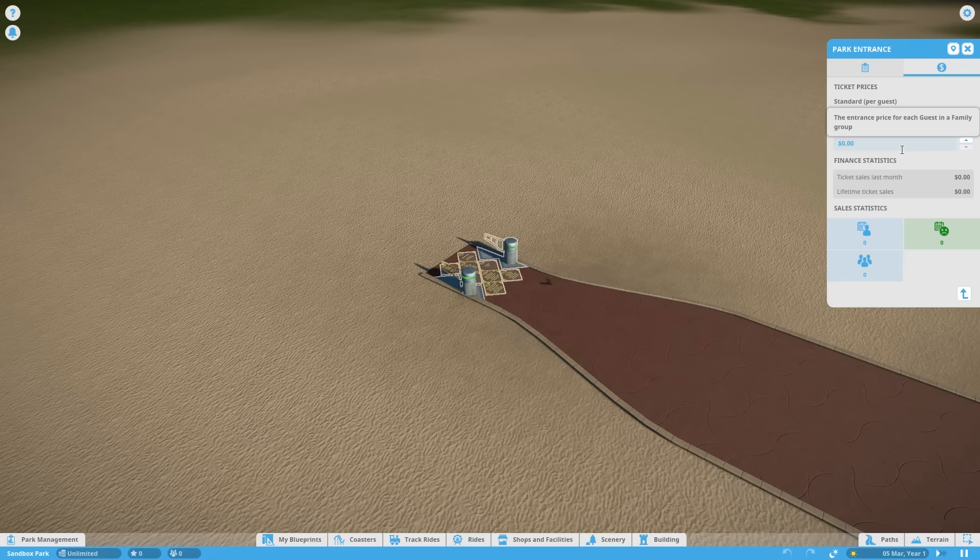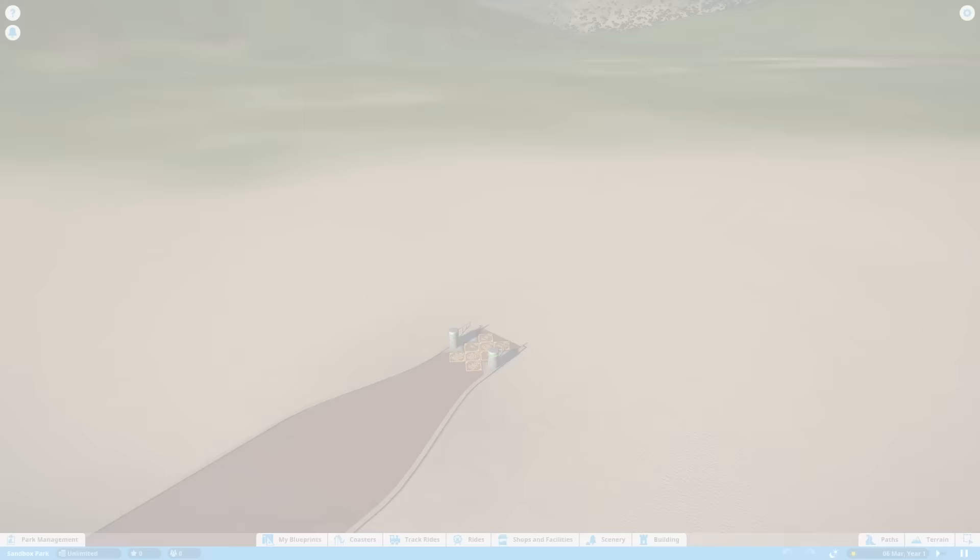From the park entrance you can also change the price of entry, but I'd recommend leaving it at zero for now — having the park free to enter and charging for the rides. It is possible to charge an entrance fee and have the rides free, but that's a little bit trickier to do in this game than in other theme park simulation games, so for now I'd recommend free entry and charging for the rides.